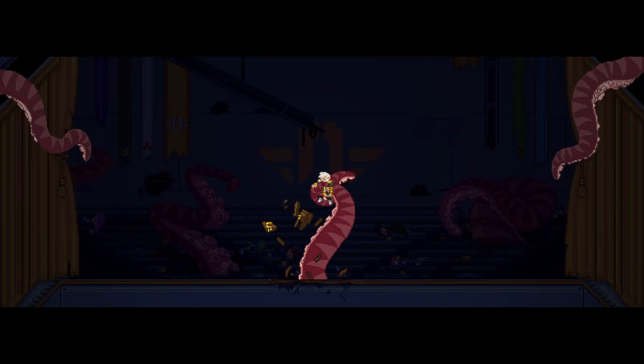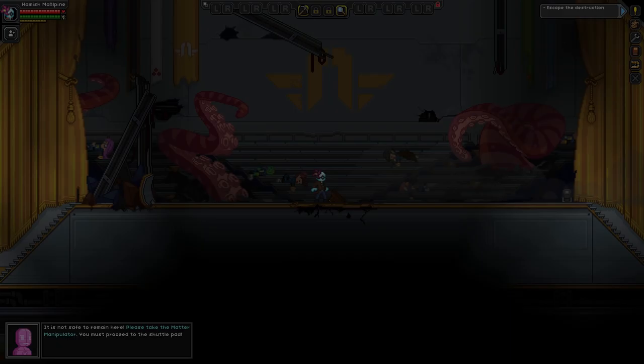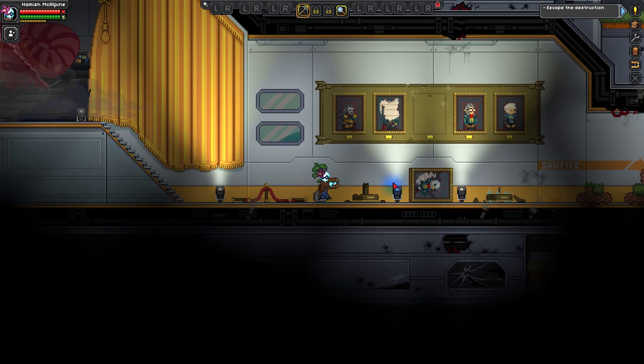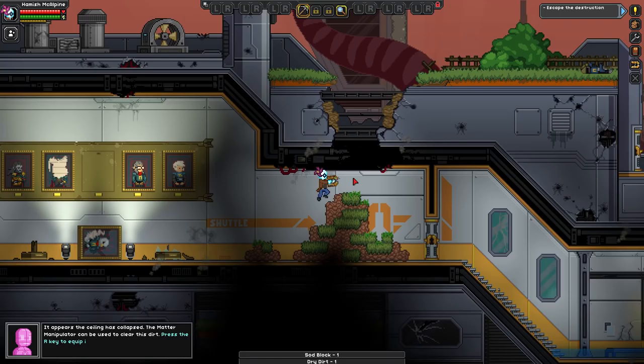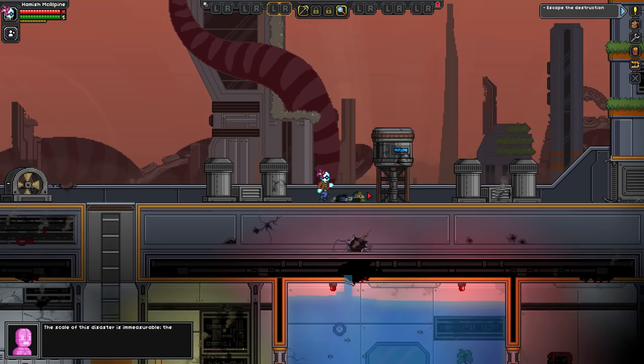We've got the matter manipulator — this is effectively our pickaxe. We can upgrade it by collecting modules as we proceed. Press R to whip it out, you can dig things, dig walls, do all sorts of stuff. I'm just going to rush through this — there's not really much to see, it's kind of like your typical by-the-numbers video game escape sequence.